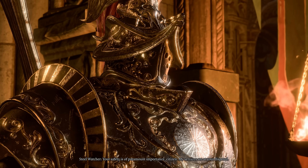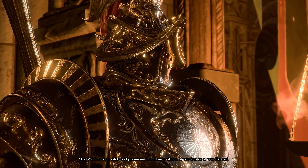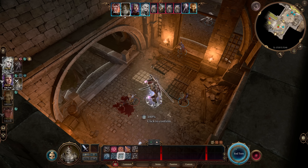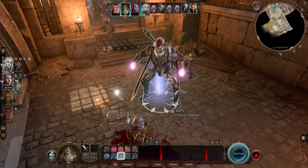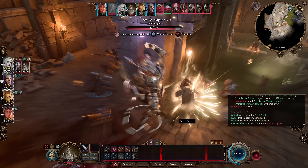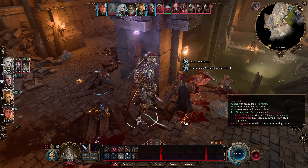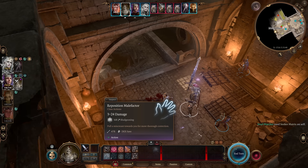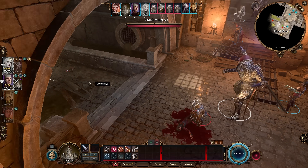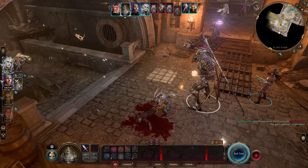Next up is how to get the Gandian Steel Watcher to join you. This incredible machine has a number of powerful abilities, including abilities a normal Steel Watcher wouldn't have. The first is Reprimand, a literal uppercut which deals 9 to 30 bludgeoning damage and knocks targets prone. It also has Reposition Malefactor, a grappling hook that pulls enemies to you and deals 3d8 bludgeoning damage.